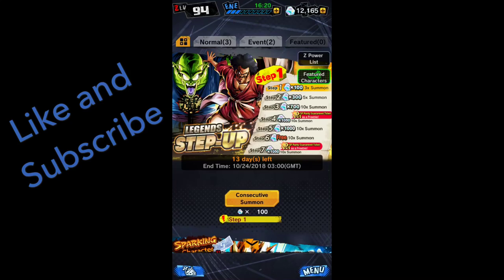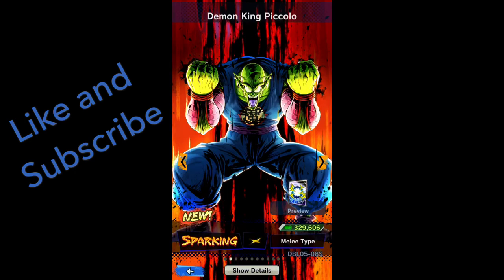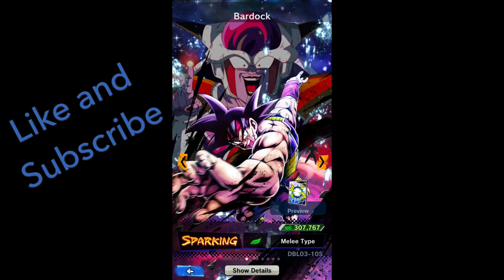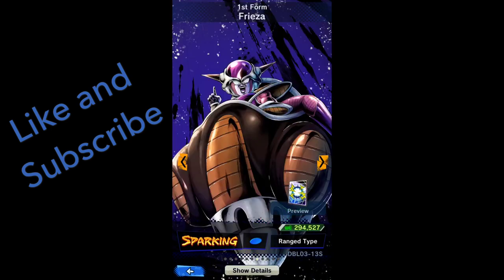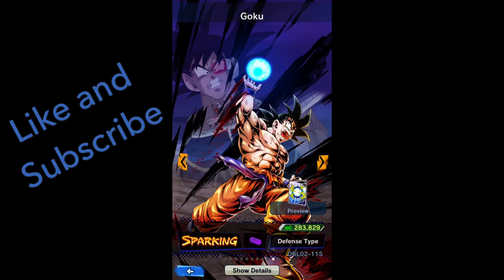What's up everybody, we got a new summoning out — a step-up summon, basically seven steps to do and we're going to be doing them all. Make sure if you're new, hit that subscribe button and don't forget to like the video. Comment what ones you get! We've got Hercule — we've been waiting so long for him — Demon King Piccolo, Turles, Goku sparking, sparking Bardock. So many sparking characters in this one. We're guaranteed at least five sparkings across all the steps.